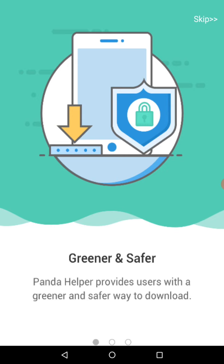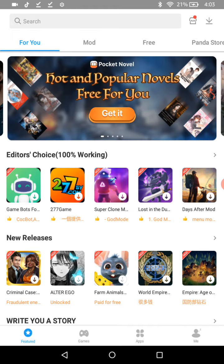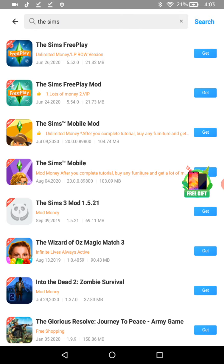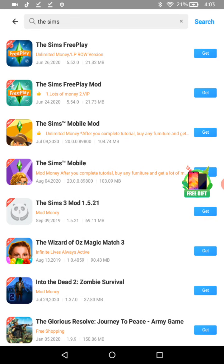I'm just gonna skip this. It's basically like an app store but with cheats. So we are going to search 'The Sims.' It also has Sims Mobile, which you can't even get on a tablet normally. We're going to get the one on the very top — make sure you do not get the one on the bottom. This one doesn't ask for any surveys or anything like that, which is why I really like it.